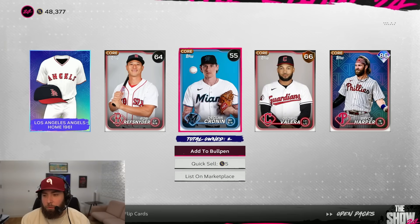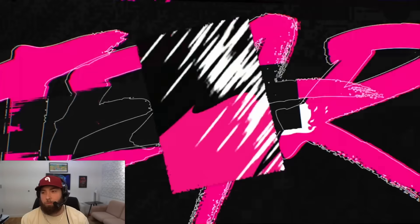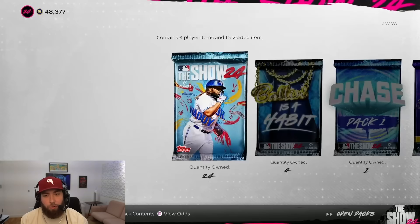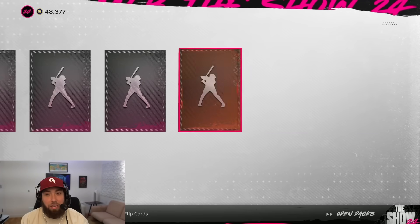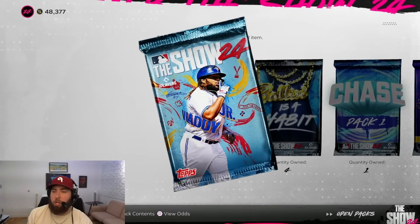I got John Kruk in a Battle Royale draft and I love his swing. The Phillies collection is one I'm going after, so all bias aside I really do want to grab John Kruk. I was going to buy Bryce Harper — now I don't have to. That's a nice 86 overall grab, and Bryce Harper — you love to see it. We also got some diamond uniforms. That's our only diamond, but I can live with that.